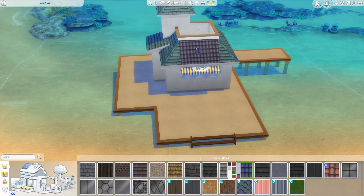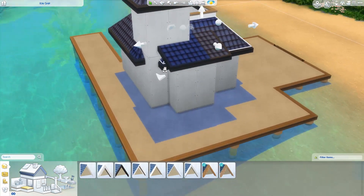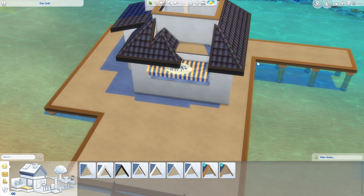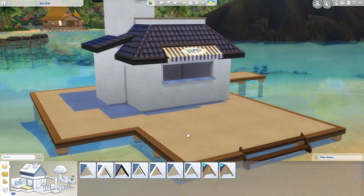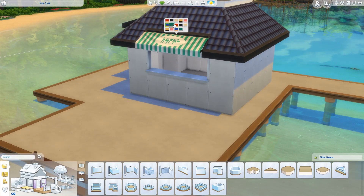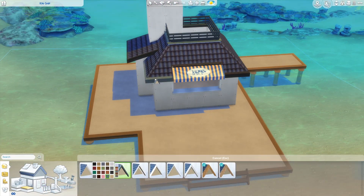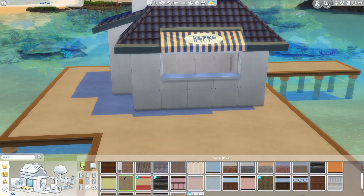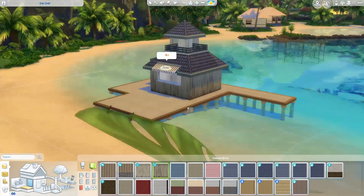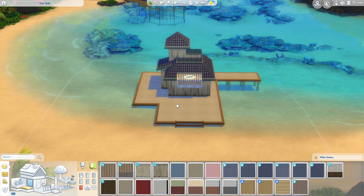Instead of going with the red theme from my reference picture, I wanted to do more of a blue theme to show that it was a fisherman shack, because in the Sims the red didn't translate well. I did this really cool thing with the roof that I didn't even know was possible - I'm really bad at roofing but I got the whole canopy to show and also look like part of the roof. The overall structure is pretty small, with a functioning kitchen and a public restroom on the side.